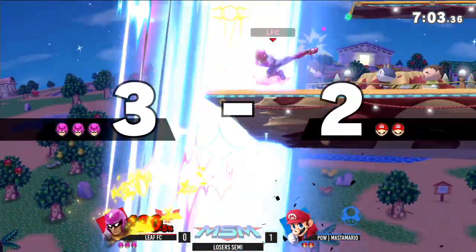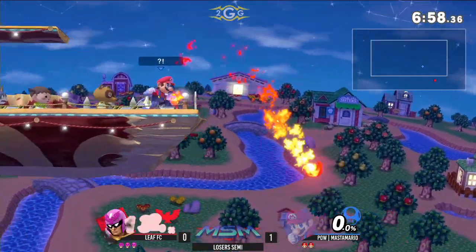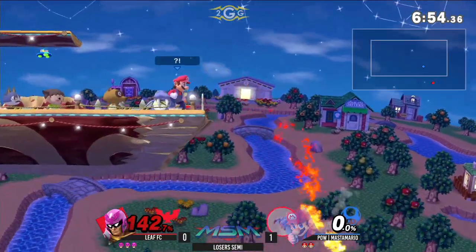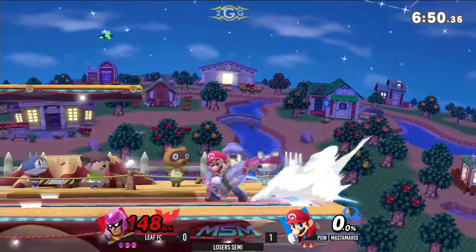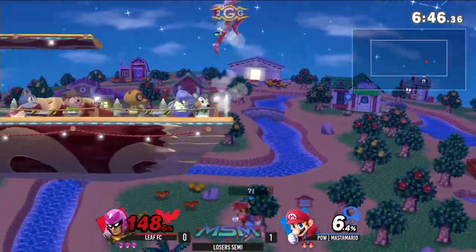He's trying to find weak knee edge guards — worth. Up B — not quite there yet. Scared him. Let's see how he gets off this ledge though. Master Mario doing a good job, catching Captain Falcon in all his poor ledge options here.